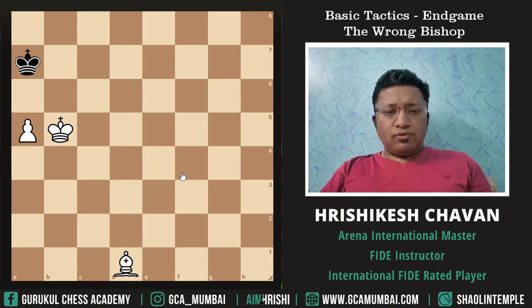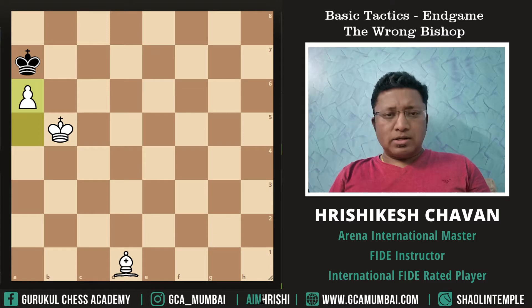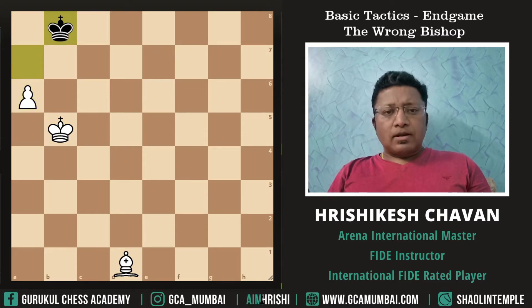If you look at this position, it looks like White is easily going to win because he has one extra pawn and one extra bishop. Let's make some moves and see how exactly White can win this game. White starts with a6 — it's a very simple and straightforward win. King forward, King b6, King a8.